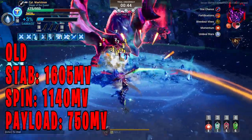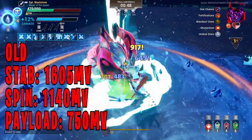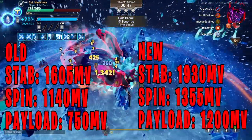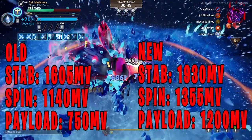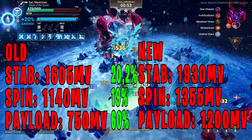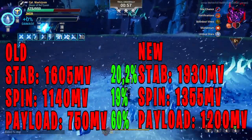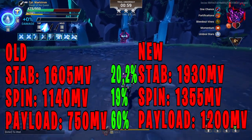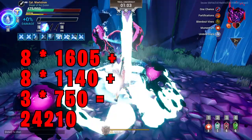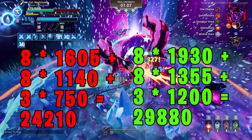1140 motion value, payload has 750. The new Warpiker step combo has 1930, spin combo has 1355, payload has 1200. This means step got buffed by 20.2%, spin combo got buffed by 19%, payload got buffed by 60%. This is how the math looks like for the run, and this is the math with buff values.